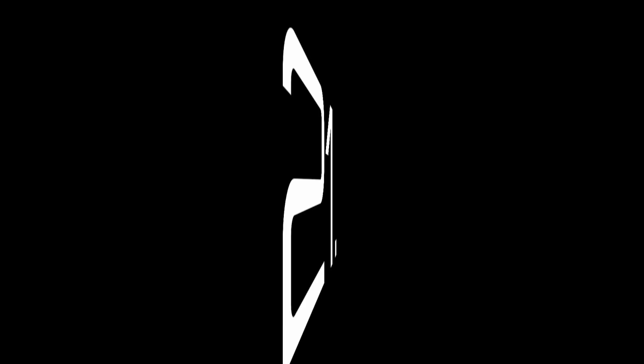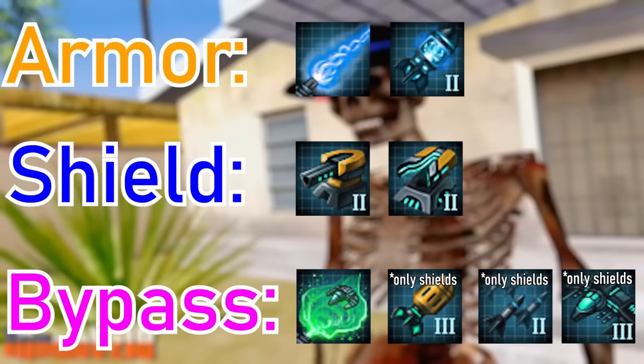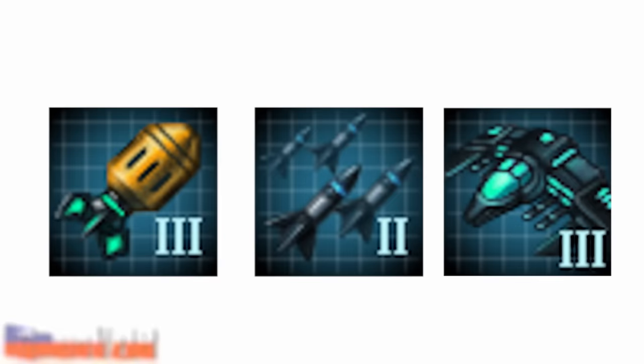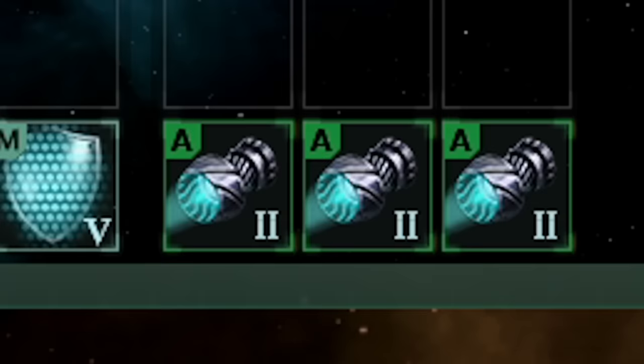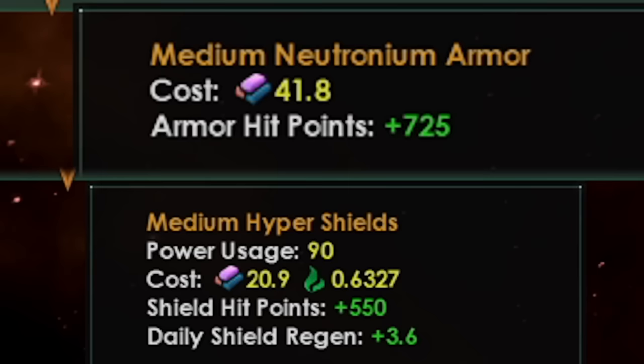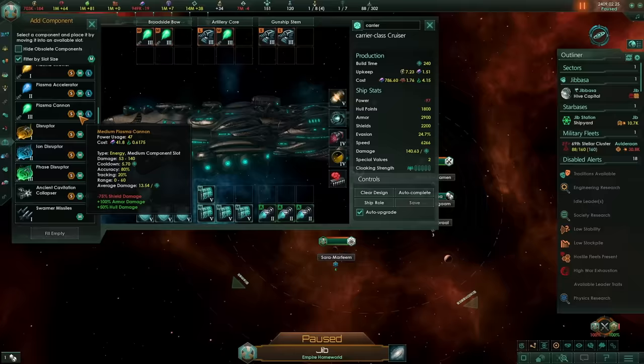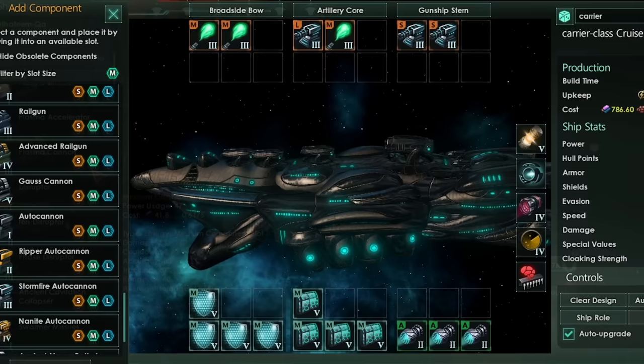Tip 21: why is armor meta now? Because now that neutrons are nerfed, most of the horrifying weapons are the shieldbusters. Or in the case of torpedoes, swarmers, and carriers, they just ignore shields completely. Sure, you can use some hardening modules, but that would in turn reduce your speed, which is very important in combat. Each armor module gives more compared to shields while not costing any reactor power. Some weapons are just power guzzlers, and to both have them and shields is just straight up impossible.